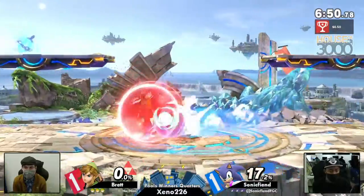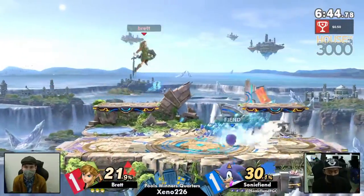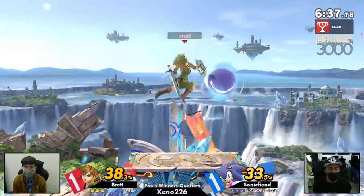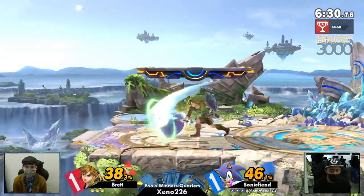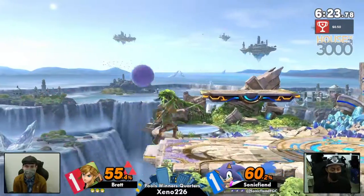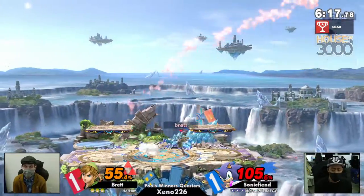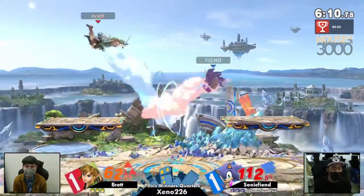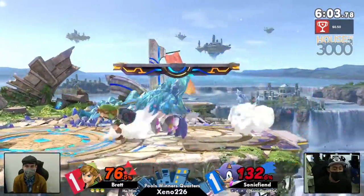That platform actually gave Brett a little bit of a shield from the homing attack. I love when Link neutral airs their bomb, just gives it a little kick — just boop. Something I saw before the game even came out and I already loved it. Speaking of fun bomb stuff, I'm glad Brett's actually using that bomb to his advantage — the remote bomb — in order to either psych out Sonic Fiend or actually detonate it. Two great catches in a row by Brett. And Brett was using that to his advantage, making sure that he's able to put the remote bomb on the platform, psych out Sonic Fiend into having to neutral get up or roll in.